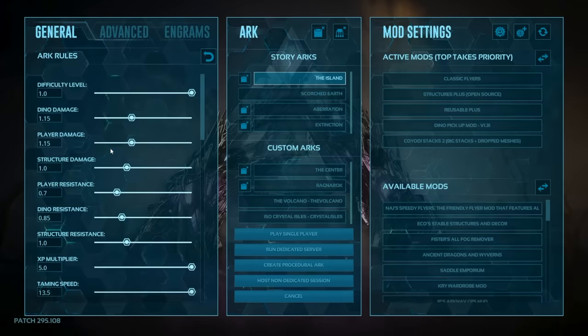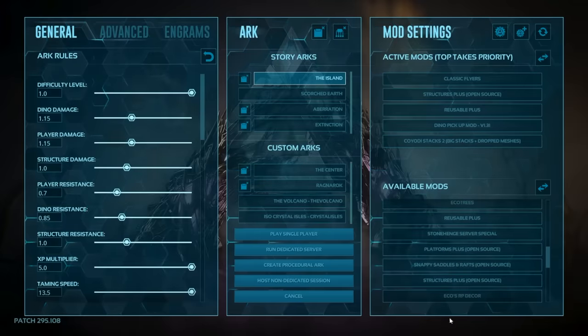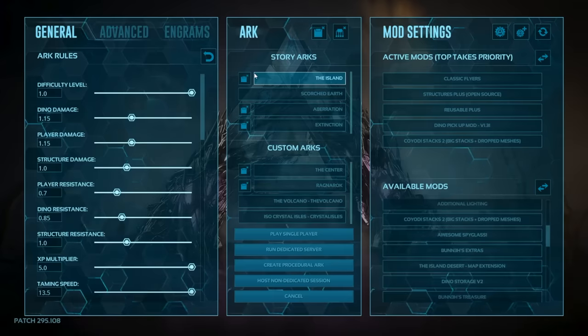For PC, the options are pretty much the same — you could get a second computer to host from. However, PC is actually more demanding than the Xbox version of the game. You need a high-end system with serious CPU power and RAM to host a server. With all the mods available on PC — look at all those mods down there — it could cause huge problems if the hardware can't handle it. You can also buy a second PC to host and play on your primary. Additionally, there are hundreds of server rental services like Nitrado, ARK Servers, and many others.